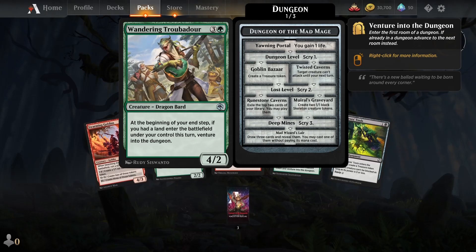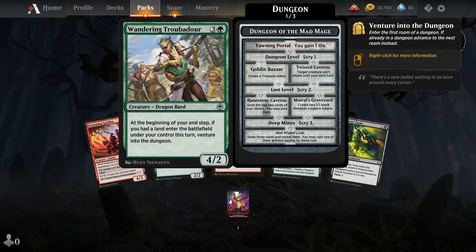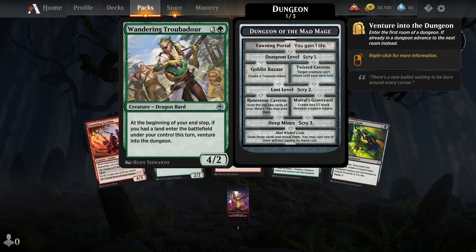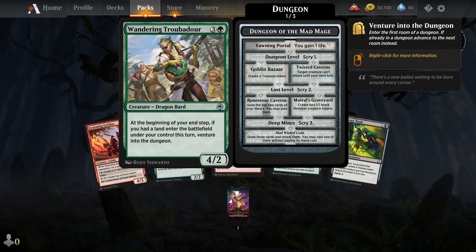Wandering Troubadour. Creature — Dragon Bard. At the beginning of your end step, if you had a land enter the battlefield under your control this turn, venture into the dungeon.